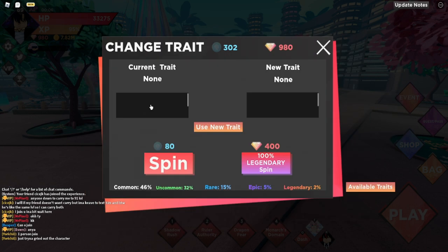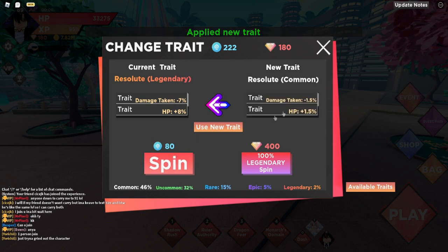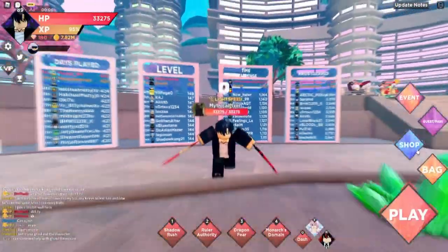The first thing we probably want to do is get a trait, so let's spin on legendary. Okay, I guess that's good. Sungjin Wu — look: Shadow Rush, Ruler of Story, Dragon Fear, and Monarch's Dome.